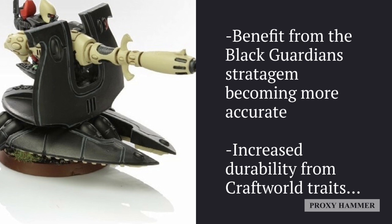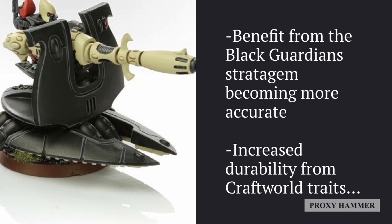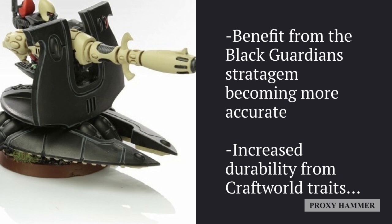To a slightly lesser extent, they can also benefit from the Martial Citizenry stratagem, which gives them re-rolls of one to hit — again, because they have the Guardians keyword. You could use both stratagems in combination to become even more accurate on the same turn. If you have two units, you can't use Black Guardian twice, so having Martial Citizenry available makes two units of Support Weapons a little bit more accurate overall.